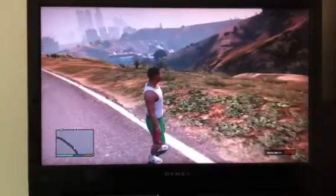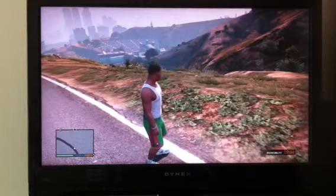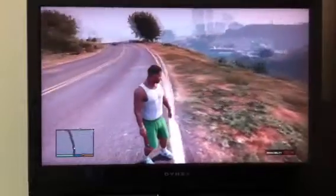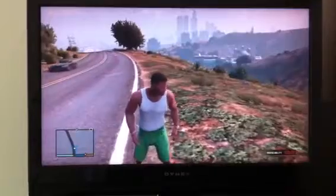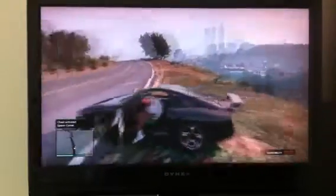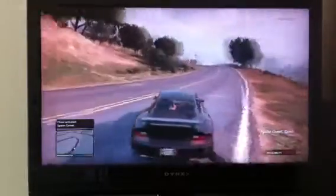We can spawn in a vehicle — let's spawn in the Comet. You'll see it appear on the screen once I'm finished with the code: RB, B, B, R, RT, right, LB, LT, A, A, X, RB. And there's the Comet. Go for a ride, Franklin. Look at that car — it can really move.